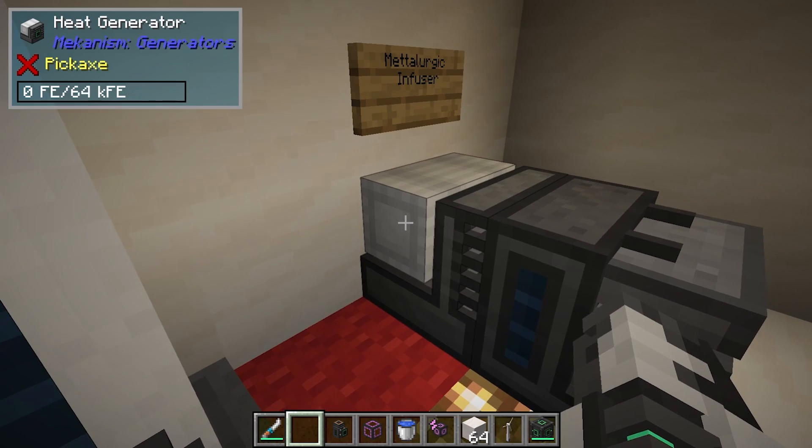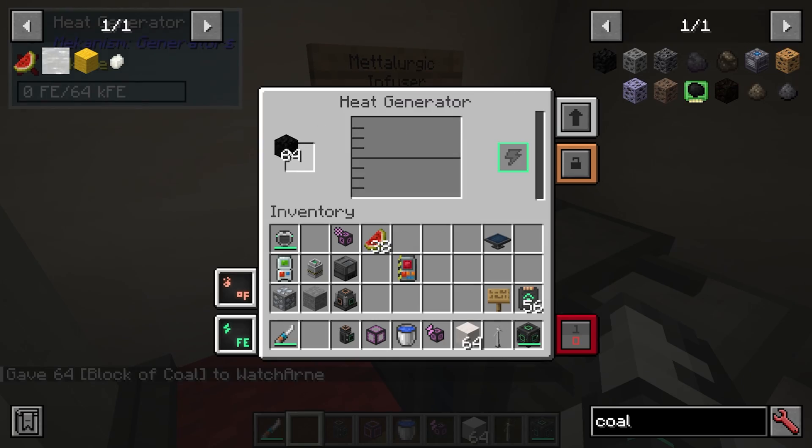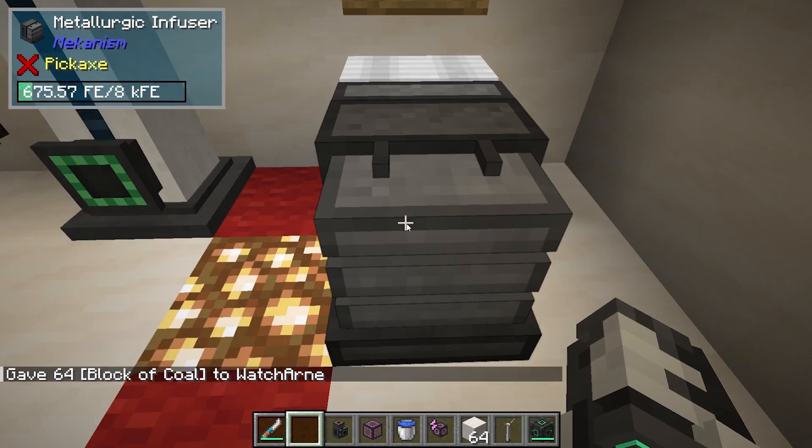I've got it here, and you can see it's going straight into the Metallurgic Infuser to power it. Let's get a block of coal and put that in there to power up our Metallurgic Infuser.